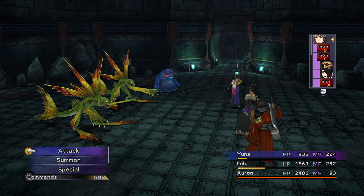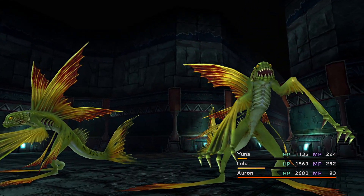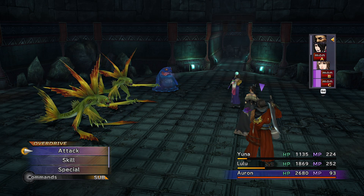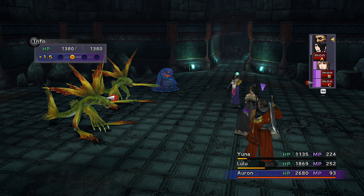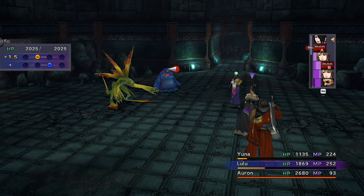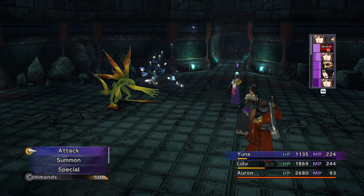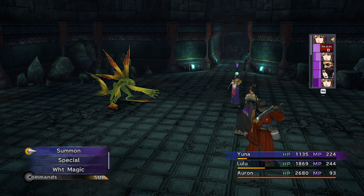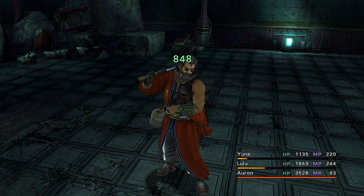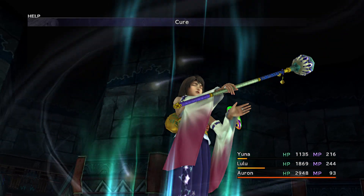We've got Auron on our side. Let's take an attack one more time — let's go for Pray to heal everybody. Who are we going to kill? Let's kill that one — black magic, let's go for Thundara, peel him off. And let's heal Auron back above 3000 — yes, 3500, wonderful. And of course he gets hit again, so white magic: Cure. Well, Auron again.